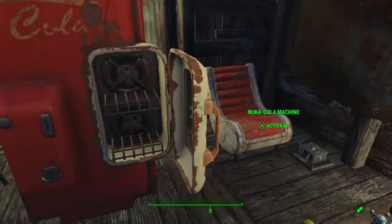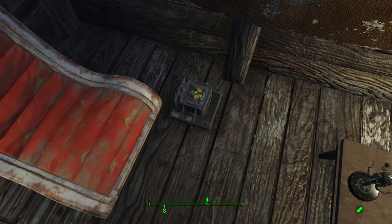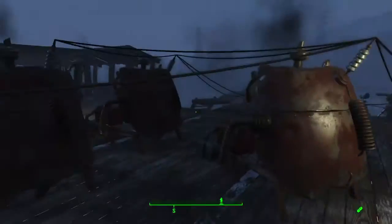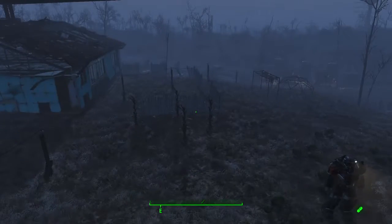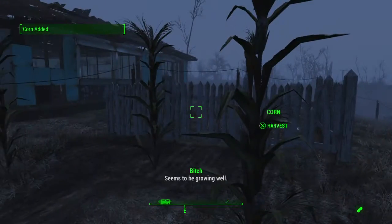What happened to all my Nuka-Cola? With the mods I can put a fusion pulse charge on the ground — it doesn't do anything, it's just a thing you use at the end of the game to blow up the Institute. This is basically my whole entire settlement. It's pretty good. I have corn — you seeing my corn? Seems to be growing well.